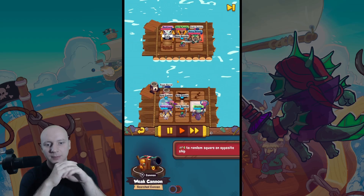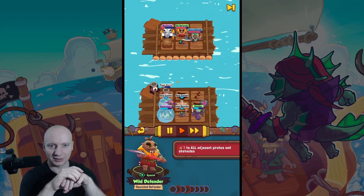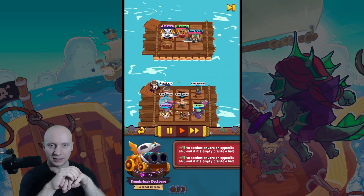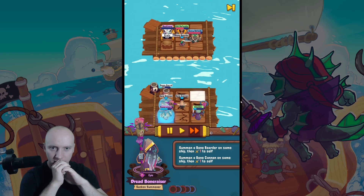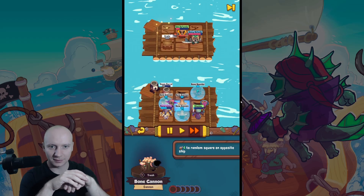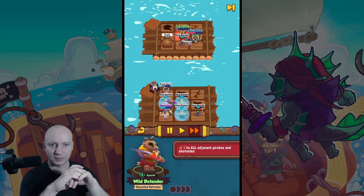I feel like bone razer is just horrible - look how weak these summons are, they aren't doing much, they are instantly dying. This cannon actually did something and they have only one left. I'm not sure how their cannon died but we have so many cannons now, it's actually quite cool and they have only defenders. Yeah, this worked much better.